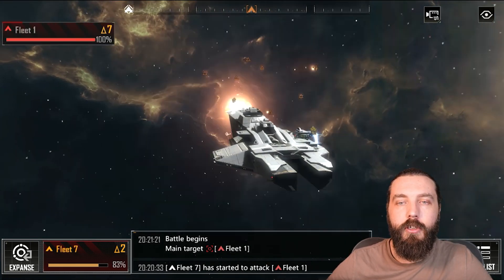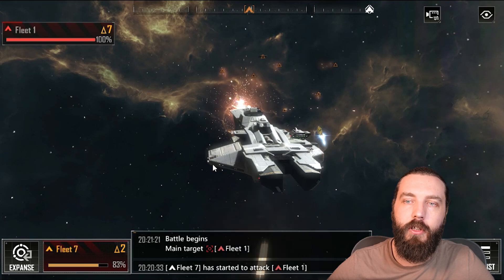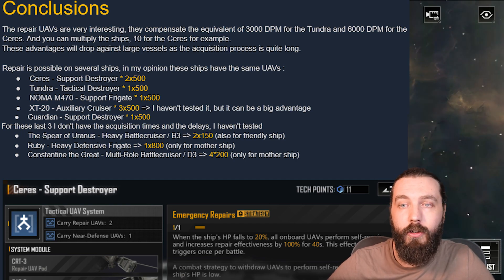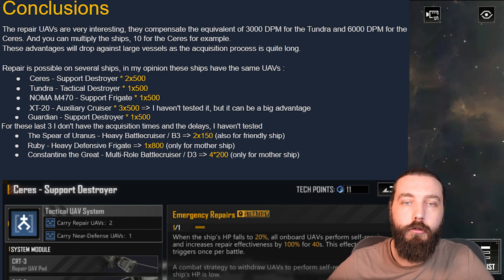For the conclusion: repair UAVs compensate the equivalent of 3,000 DPM for the Tundra and 6,000 DPM for the Series — and you can multiply that across multiple ships, so quite a nice bonus. These advantages will drop against large vessels as the acquisition process is quite long. Repair is possible on several ships simultaneously.